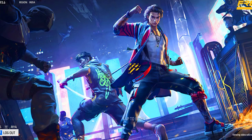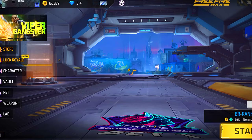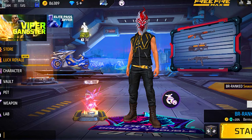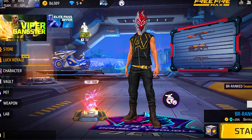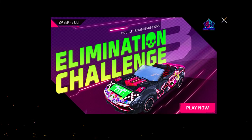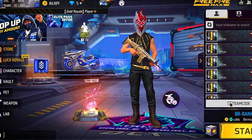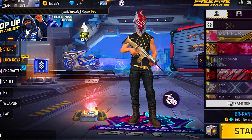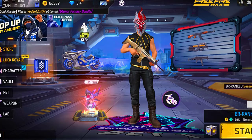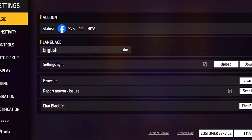This bike skin you are seeing in Free Fire — this is a green color bike skin. I think it's somewhat like PUBG, because in PUBG the bike model is like this. In Free Fire, the bike model is slightly different — a bulky type, like an R15 or BMW bike. In PUBG, there are racing-style bikes. So this bike skin looks like that.